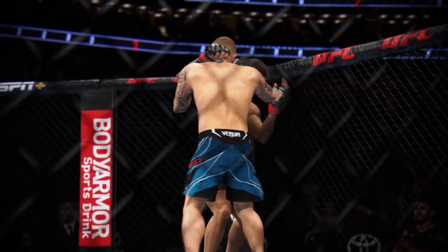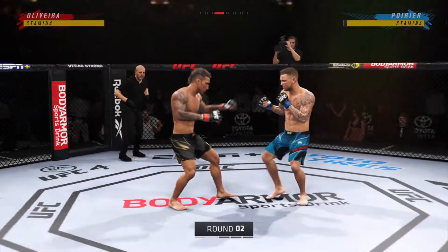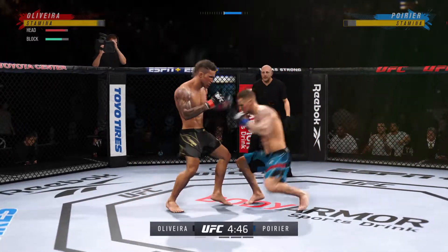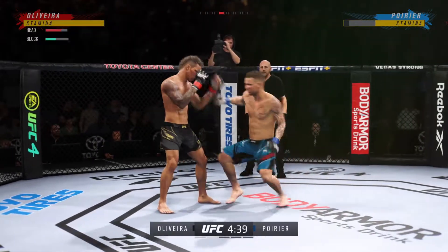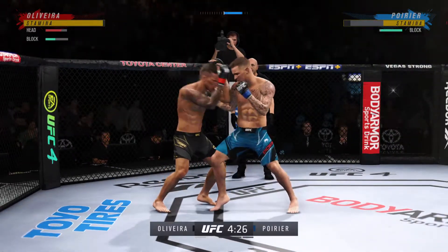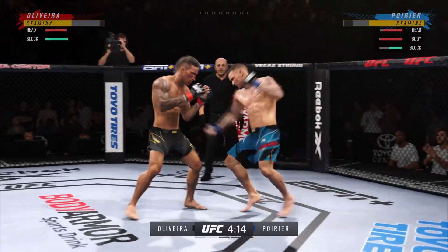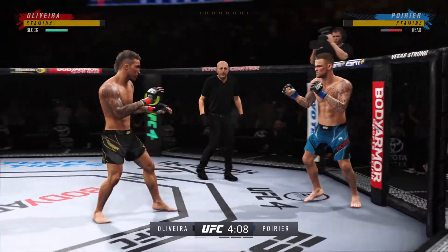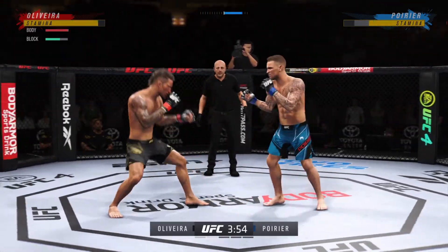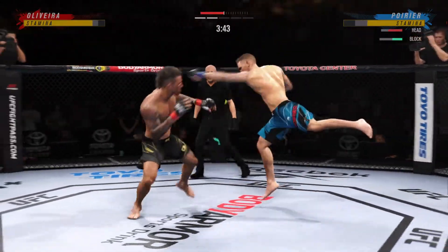He landed those big punches over and over again, and it was this one right here that really did change the tide of the round. As we get the next round underway, you had to like the volume and efficiency on the feet in that previous round. He did a great job of just being active, really setting down on those right hands — not only striking but landing a lot of significant strikes. So just over 20 total strikes have already landed for Charles Oliveira, with 56% accuracy against Dustin Poirier.